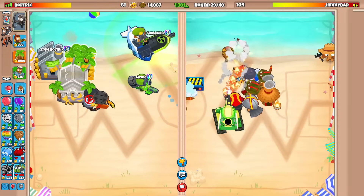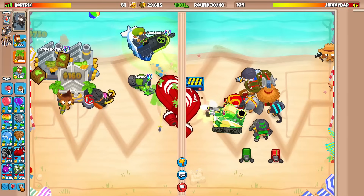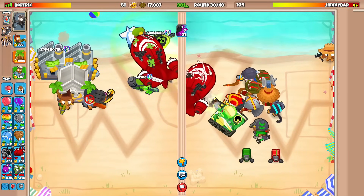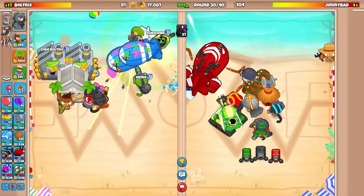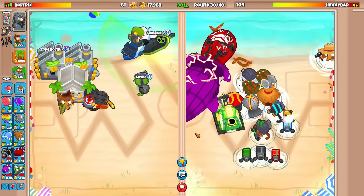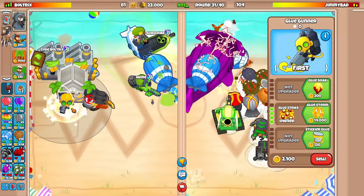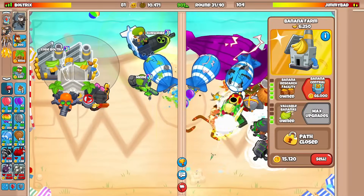On round 30 I'm just gonna send him an unfortified BAD because he's even dead to this — he's just dead. We'll watch out in case he counters with DDTs or something. He's gonna tower boost — that's not gonna do anything. I'll balloon boost as well and have a glue storm ready more towards the back of the map. Then we can probably send him another one.